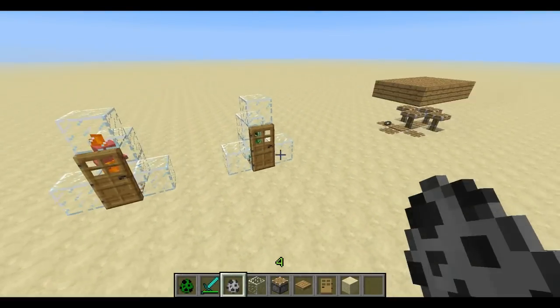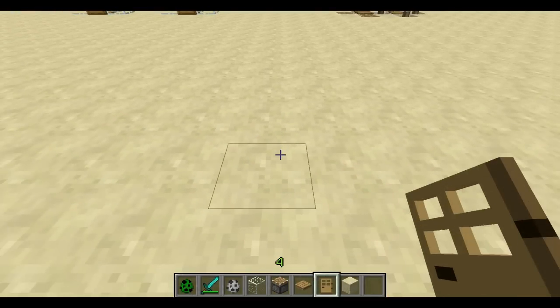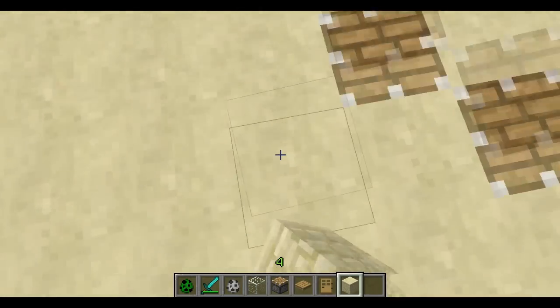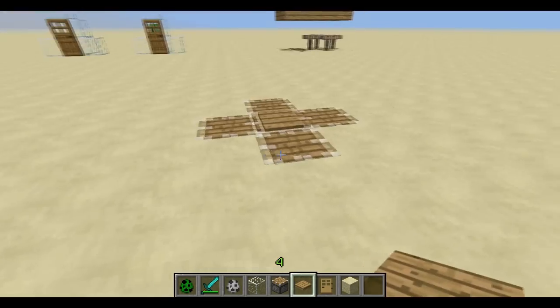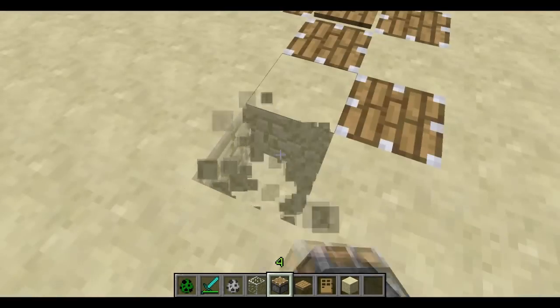Now I'm going to show you how to build these. There's no complex circuitry or anything underneath — this is basically all it is. The first one is just pistons in a pattern like this, and then a wooden pressure plate in the middle. You can do stone pressure plate, but wooden pressure plates are easier to get, so I like using them.